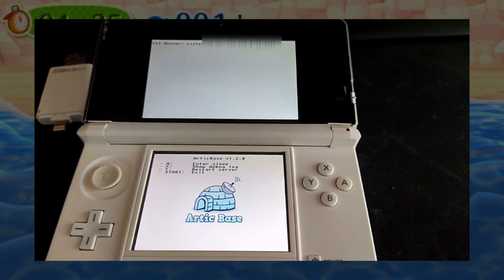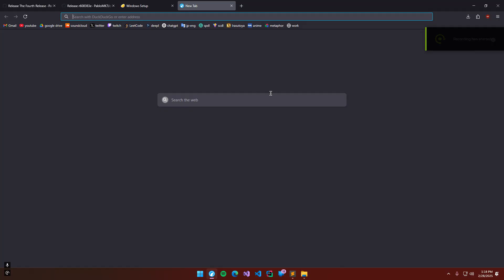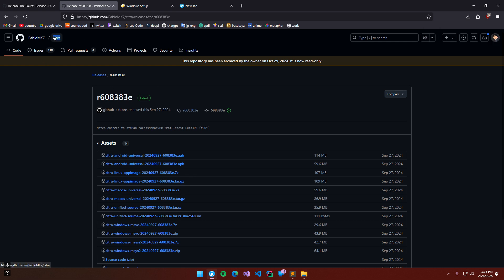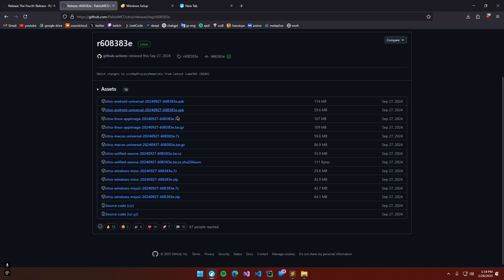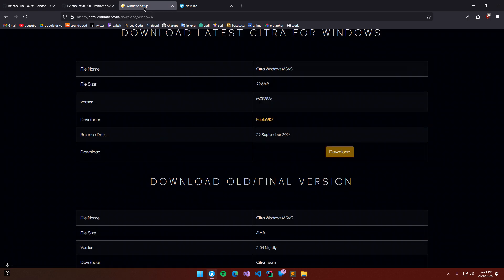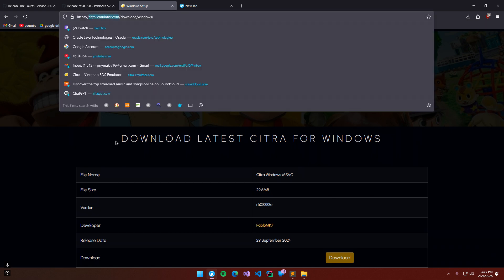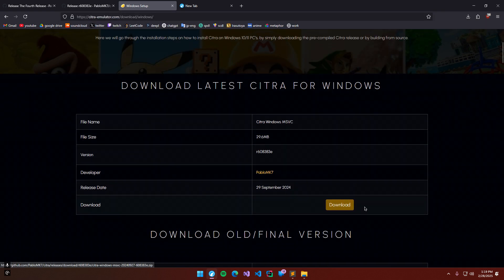Now you have server listing on and your IP address. Now we need to go back to our PC. We need to download our emulator. You can download from the official release — the latest for Android and PC — or from the unofficial site citraamulator.com using that button.